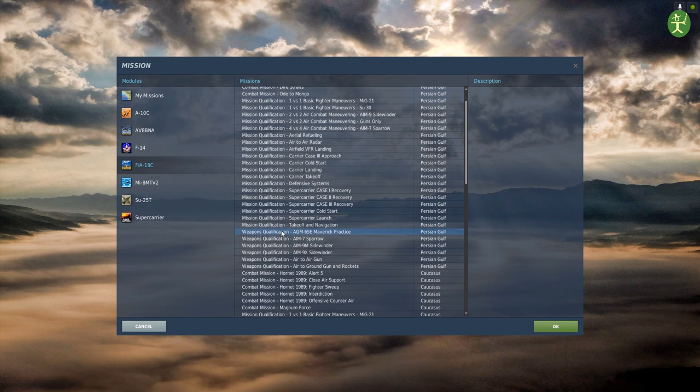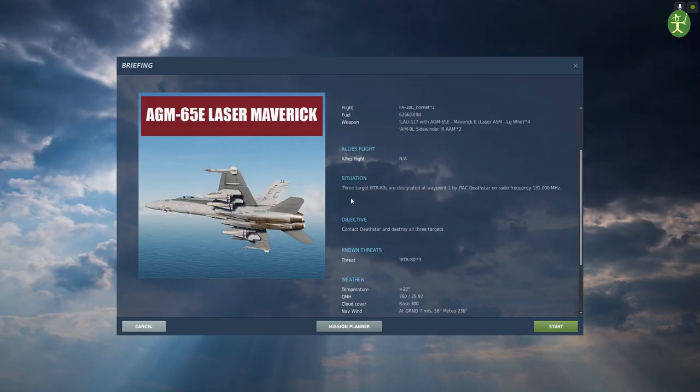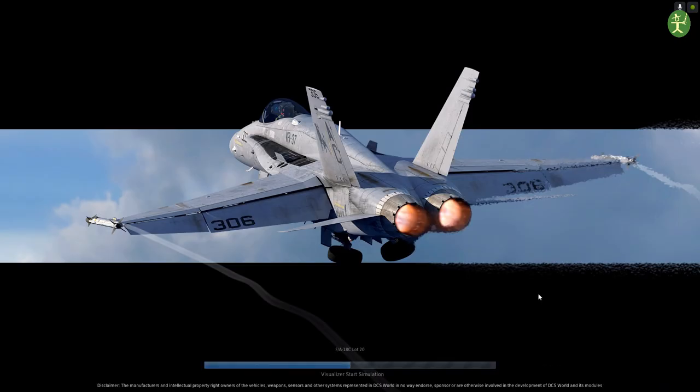We have a weapons qualification sortie using the AGM-65s, which are laser-guided Mavericks. We need to kill three BTRs, which are armoured personnel carriers. There is a JTAC — a forward air controller — on radio frequency 131, and he's going to get us onto our targets. We have to do very little other than push fire, pretty much. There's all the briefing, there's the three targets. Let's get started.